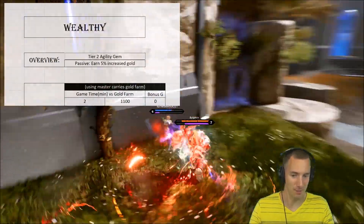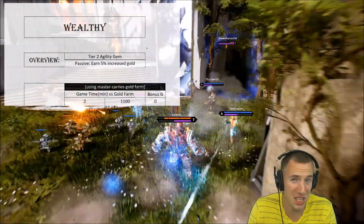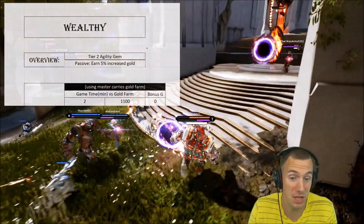Tier 2 agility gem, and what it does is it gives you 5% increased gold from everything. Literally everything — you get just 5% increased gold.